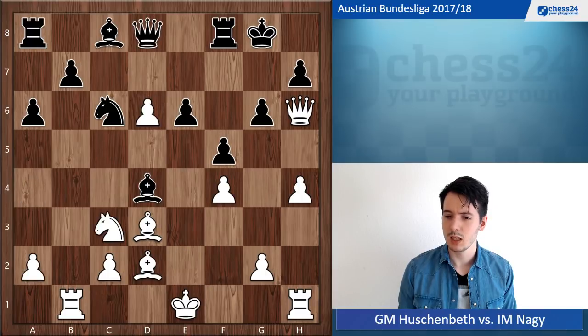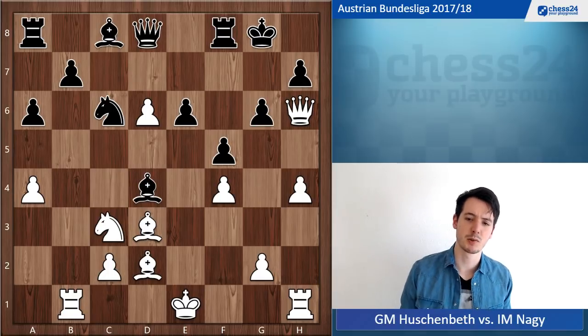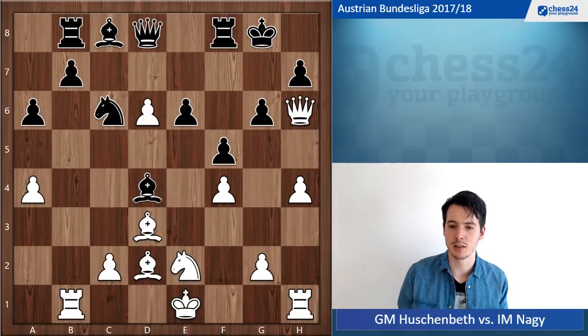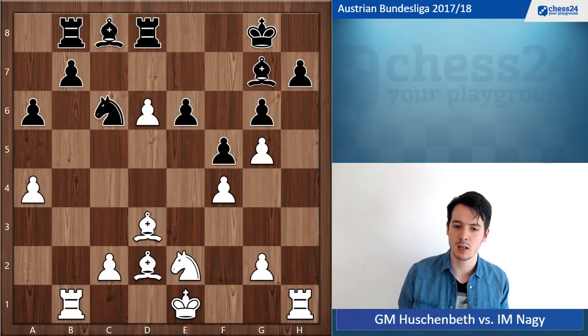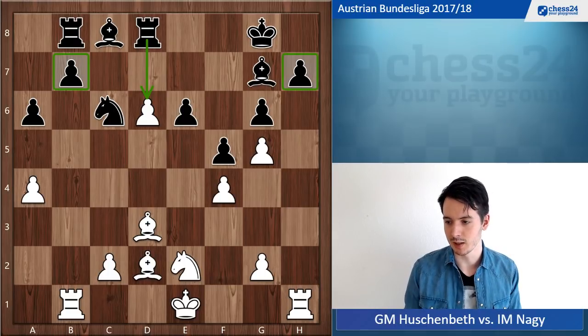After a4 he also had some other options — like Rf7, maybe Rb8, maybe just going into an endgame. Like knight d2, Bg7, Qg5, takes, takes, Rd8 — black picks up the pawn on d6. I do have some compensation playing against the h7 and b7 pawns, but it's black who's pressing for a win, that's clear.